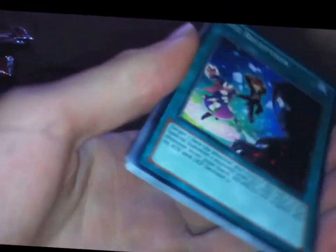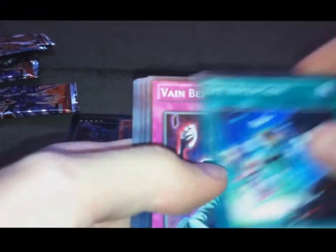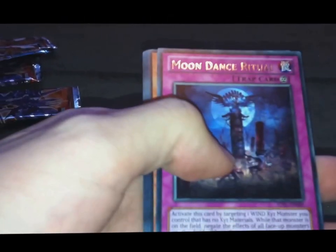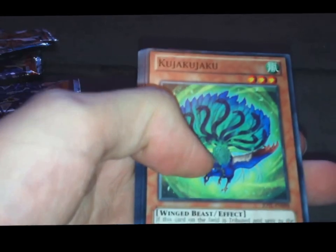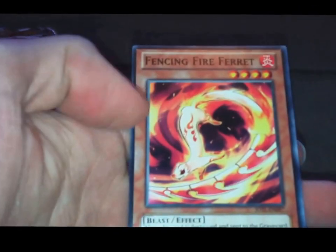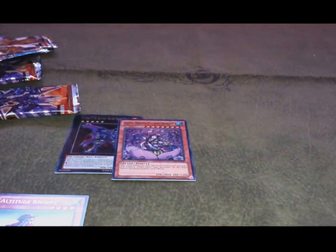For the last pack out of this tin, it's time — you get three foils. XII Reception, Vain Betrayer, Sargasso Lighthouse, Ophidian, Moon Dance Ritual, and Kujaku. Super Defense Robot Monkey, Armageddon Designator, and Fencing Fire Ferret.